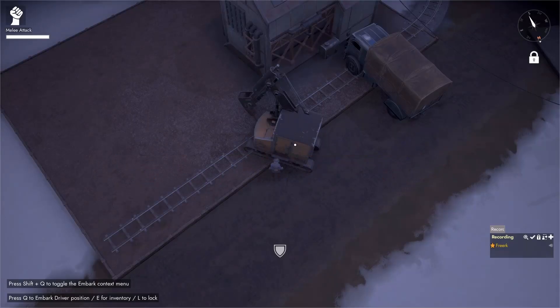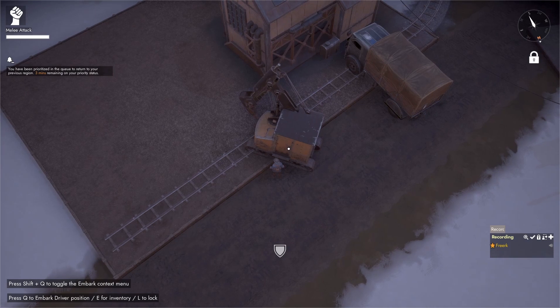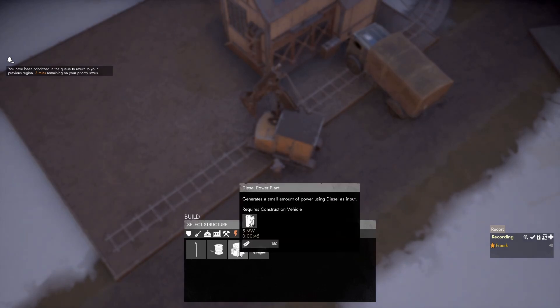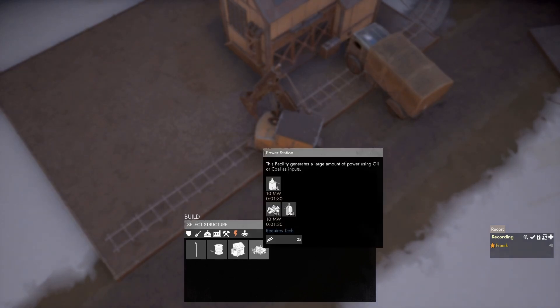Most facilities require power in order to operate. To get power we need to build a power generator. If we come to the build menu by pressing B and go to the power category, we can see that there are two types of power generation: the diesel power plant, available early, and the power station, which requires tech and will be available later on in the war.